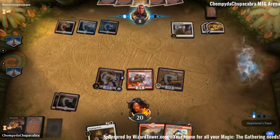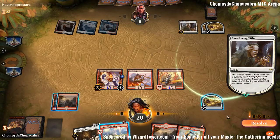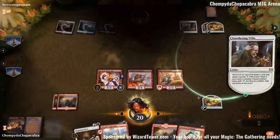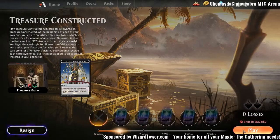Smothering Tithe — that's not doing anything here. We probably want to pay 2 so they can't counter something, and then attack for 7 or 8 with Fanatical Firebrand. We have the mana too, and Wizard's Lightning. Easy win — get some prizes.